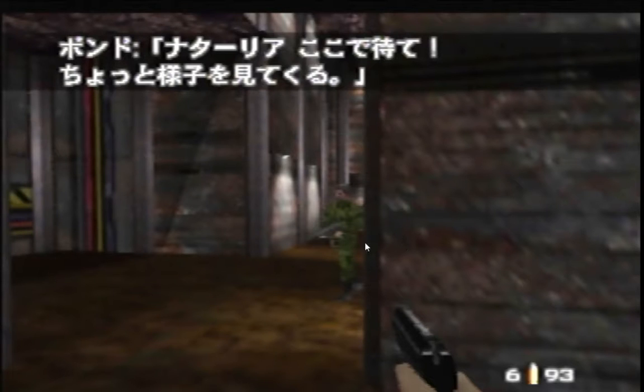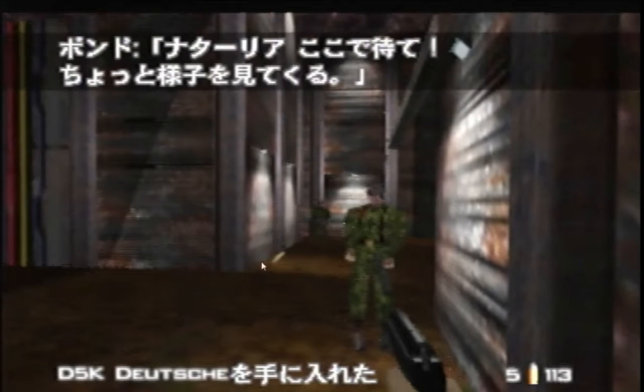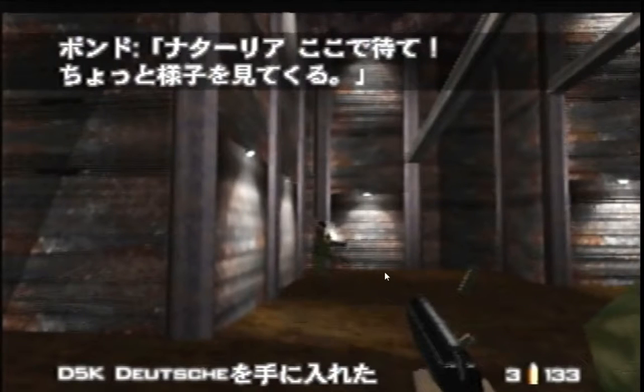After the first shot I come toward the pillar a little more and rotate right — holding up-left and turning right on the joystick. I want this guard lined up with the guard behind him, because two things can happen: you miss your shot and it hits the guard behind, or you kill the first guard fast and swing slightly left to kill the third guard with the D5K. Ideally you do three shots for three kills on the first three guards.